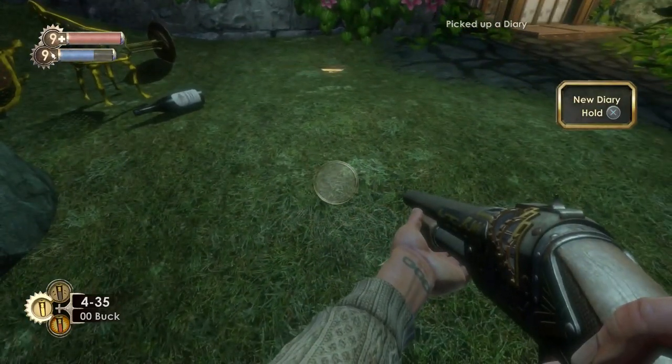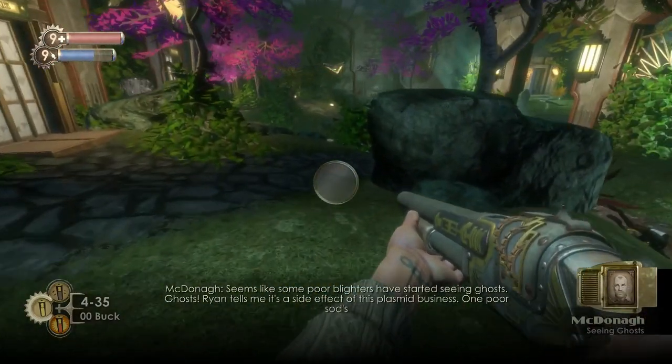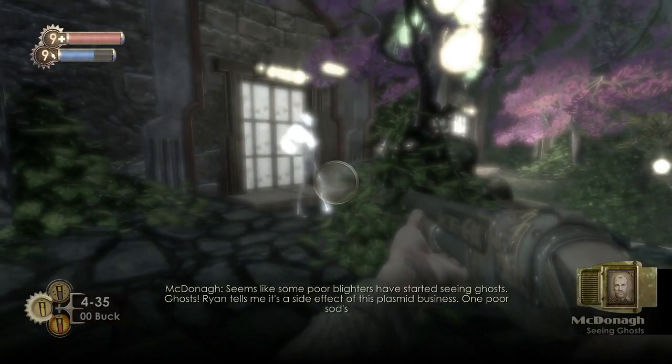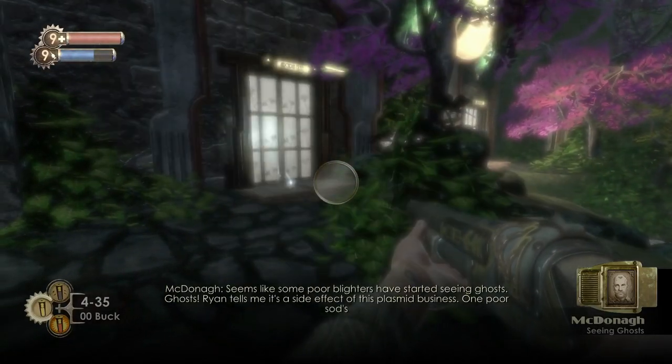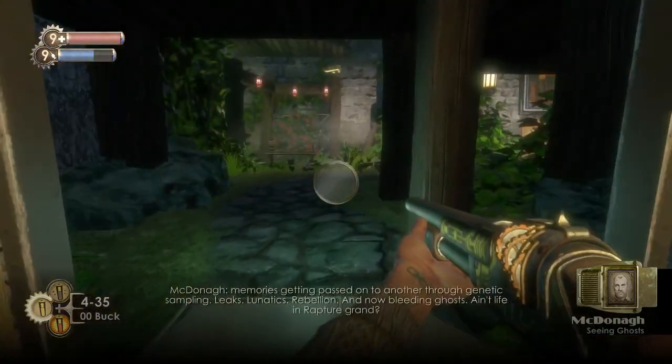So here's our first audio diary — pick that up. There are two or three in this area in quick succession and then there's nothing for a while. We just have these apparitions working around. There are two through this door; I'm just going to let the dialogue play out while we're waiting.